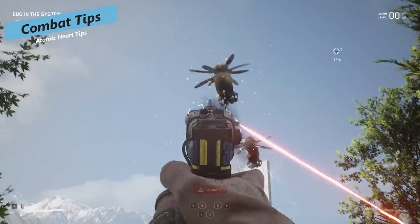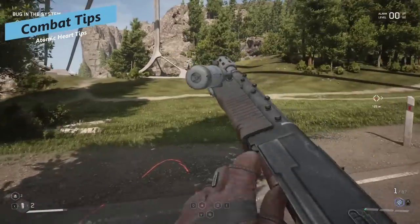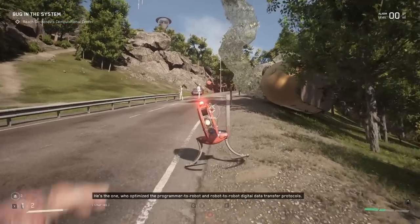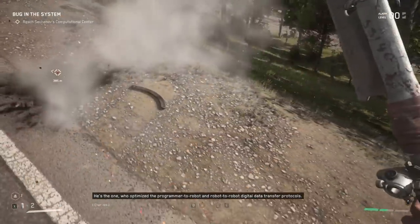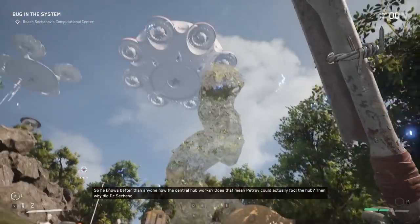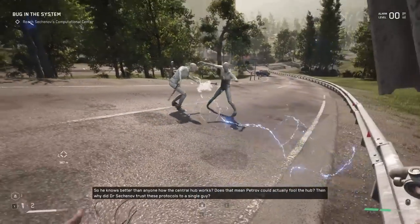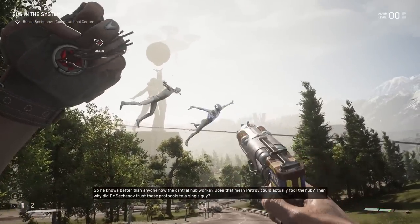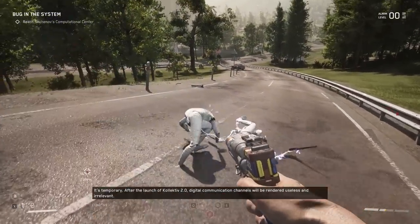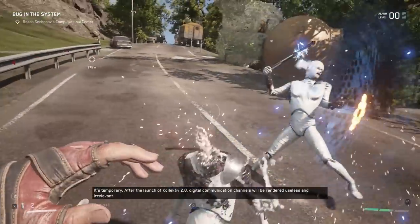For combat tips: as you're fighting things in the open world and in the various dungeons and centers you explore, you really want to focus on melee, the polymer abilities, and energy weapons, as these are resources that regenerate over time. Melee weapons don't break, so you won't be wasting ammunition. It's best to use them for general trash mobs and robots and conserve your ammunition for bigger, more intense fights.